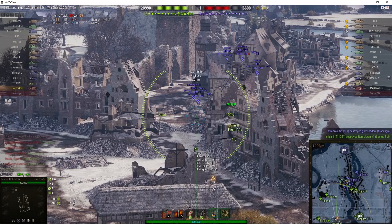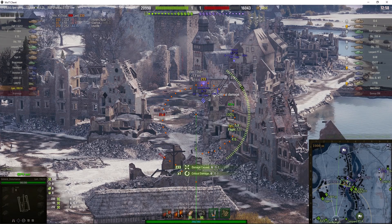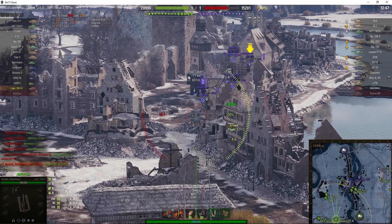The enemy now holds that courtyard area — well, they did until that IS-7 gets wiped out by our T-110E4. Trying to get a shot on that IS-7. This time around I hit the rear of the vehicle, and that does a considerable amount of damage: 233 hit points.